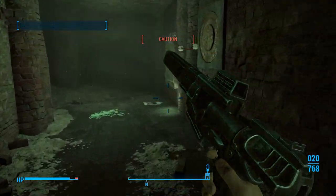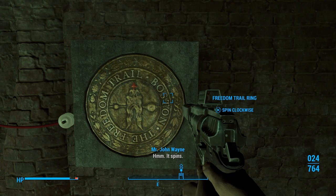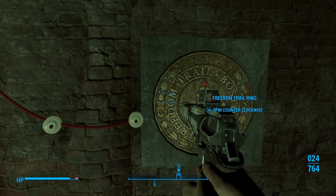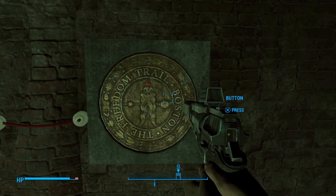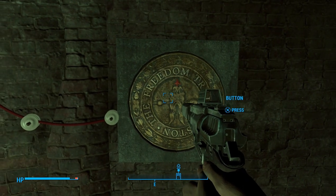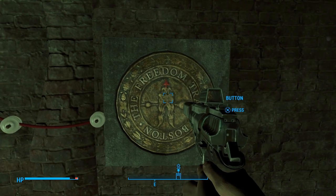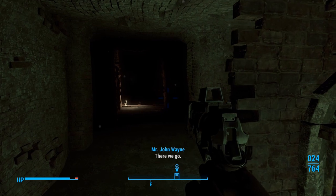We're about to put in the most obvious password ever for the Railroad. The password is 'Railroad' — very creative. Let's start with R, then A, I, L, R, O, A, D. Railroad. Most obvious password in the world, huh?